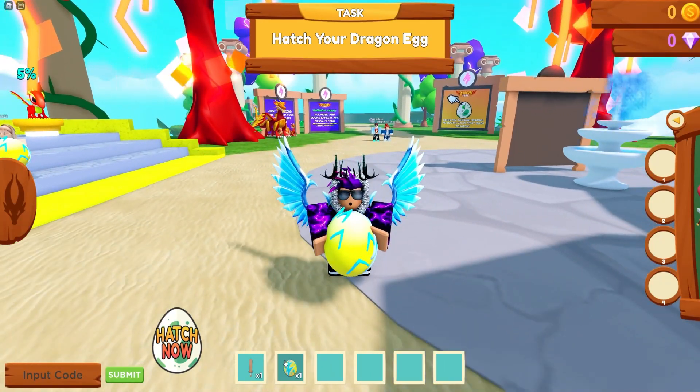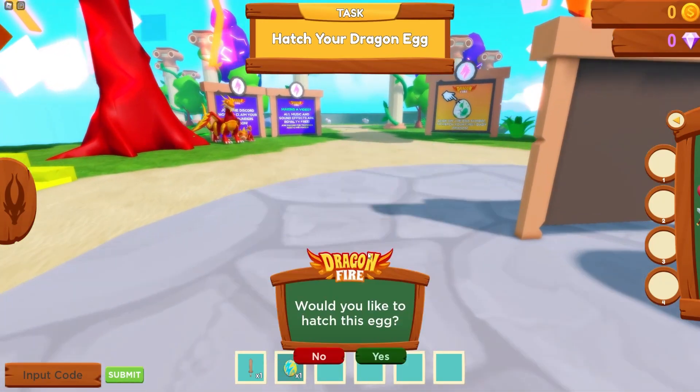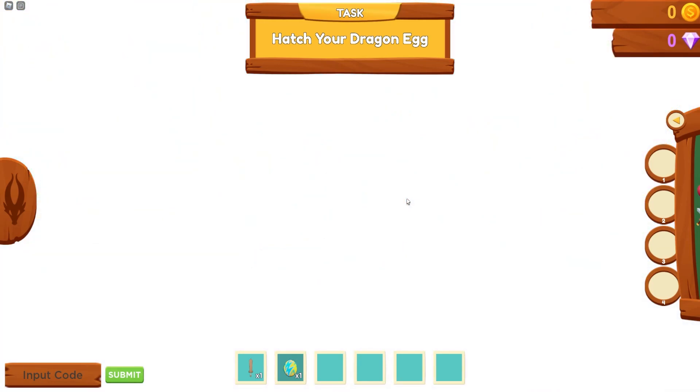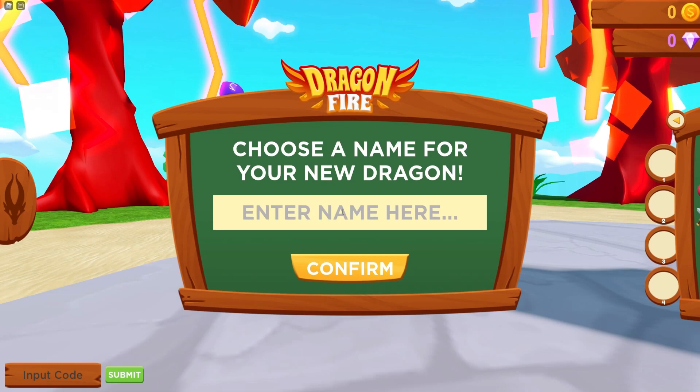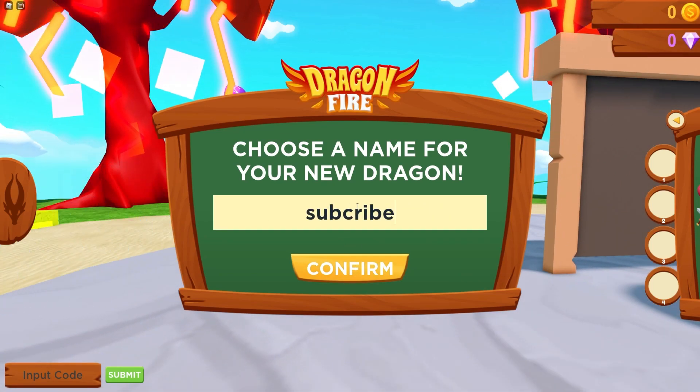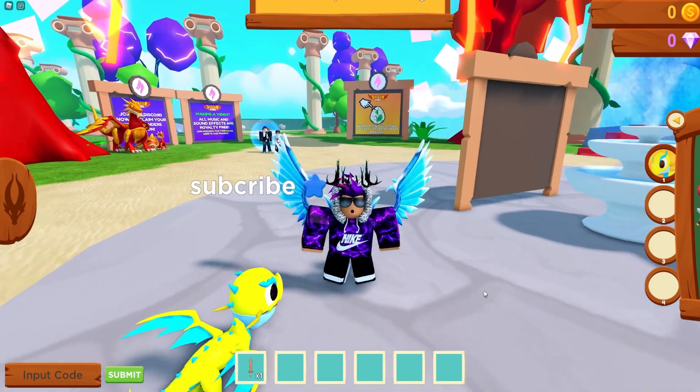Okay, hatch your dragon egg — how do we hatch an egg? Hatch now. Okay, we're gonna go ahead and get hopefully something decent. What's this? It's a cool dragon! What's the name gonna be? Subscribe — there we go, guys. If you have not already subscribed, make sure you go ahead and do that.